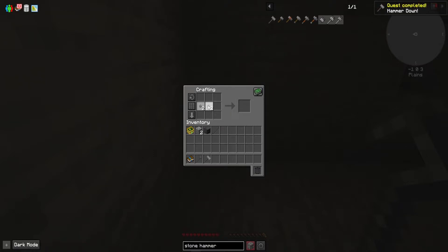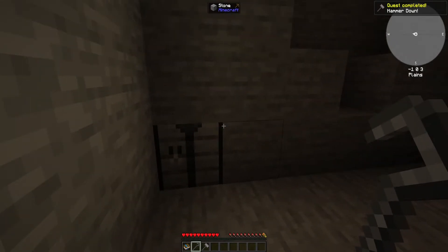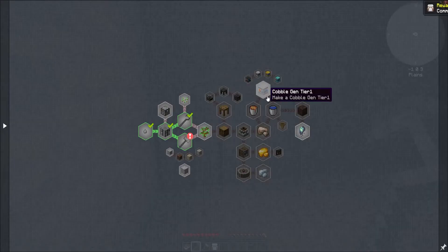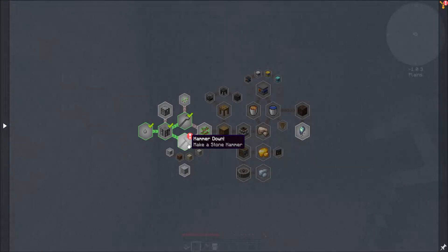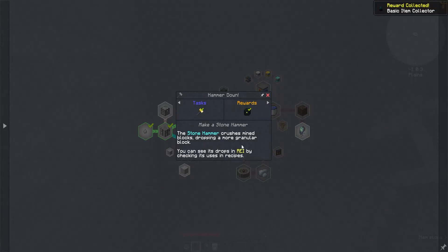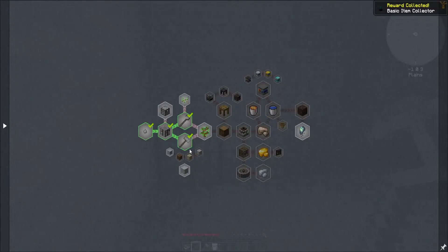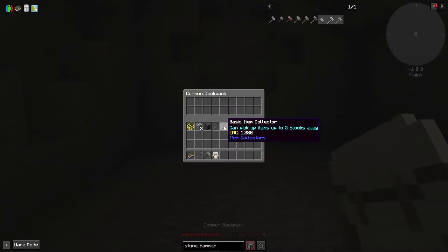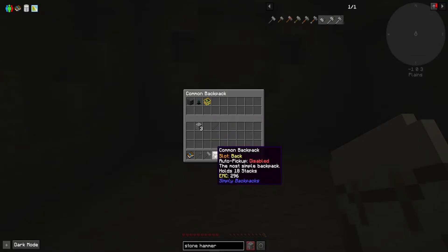Boom. We'll turn this into cobblestone as well. Let's go get our rewards. Give me something good again. A backpack — that'll be good. Hammer down — make a stone hammer. Basic item collector. The first reward was really good, this one is good too. Let's see how this opens up. Pretty cool — we can probably put these things in there. We'll put our rewards in here.